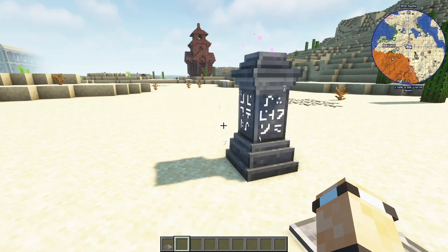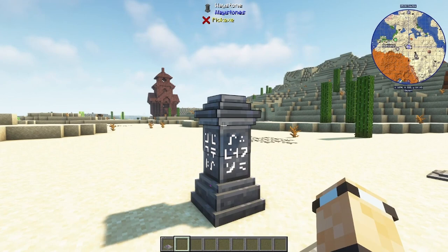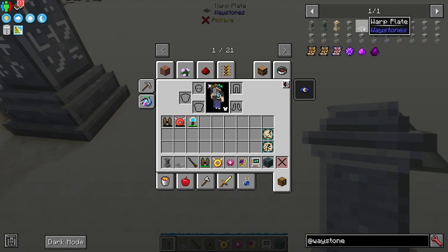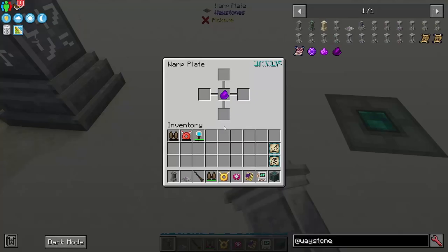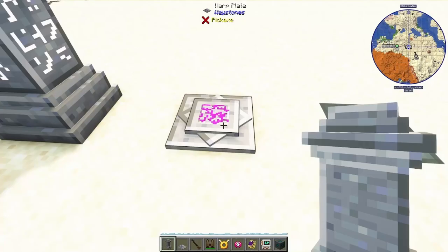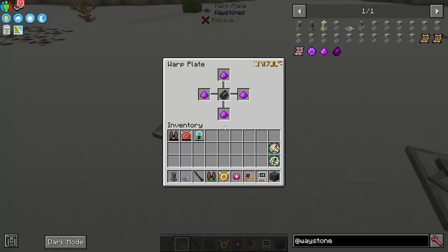The next one is Warp Plates, which is from the same mod — the Waystones mod. Warp Plates are basically cheaper versions of the waystone, except they can only go to one place. They cost Warp Dust, which is crafted from just one ender pearl and an amethyst. They're relatively simple to make.